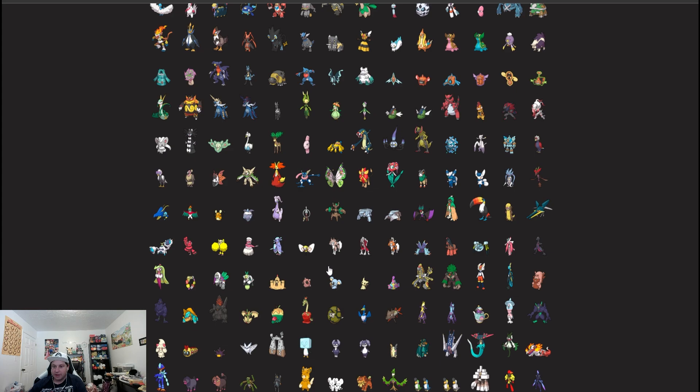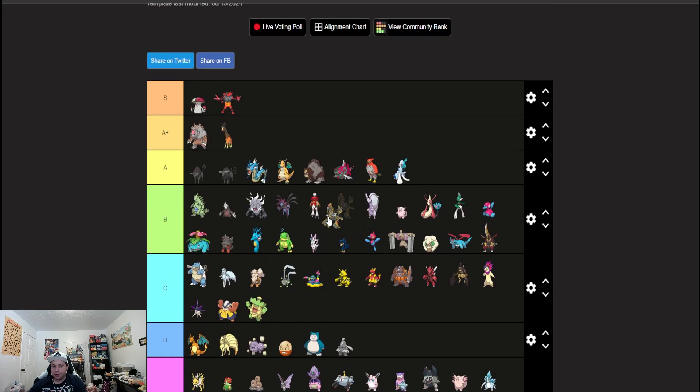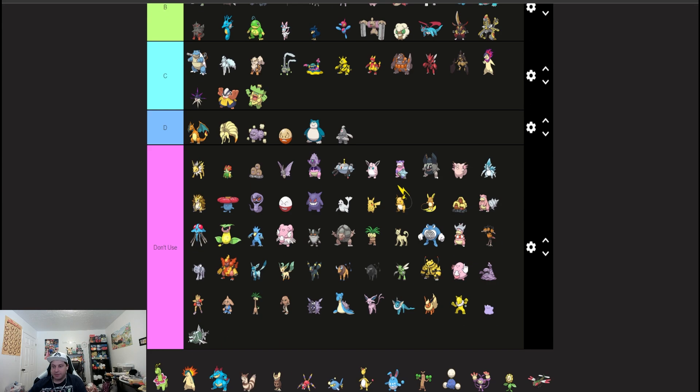Lycanroc's not going up because we have Excadrill now. Kommo-o is probably coming into B.